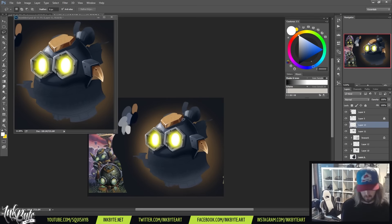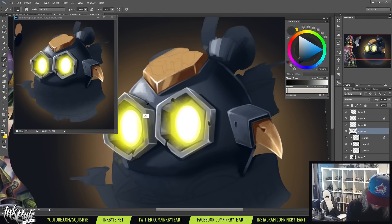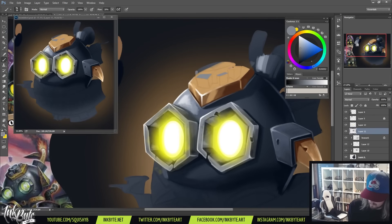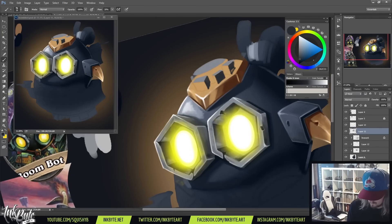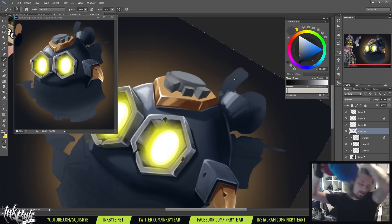I'll talk about the brushes. Anyone who knows me knows I've been a Manga Studio advocate for the last couple of years and been very anti-Photoshop, so when I opened up Photoshop on stream people were surprised. But I really enjoy painting in Photoshop — it handles painting a lot better. Manga Studio is fantastic for my comic book style and line work, but there's something about Photoshop painting that just works better.